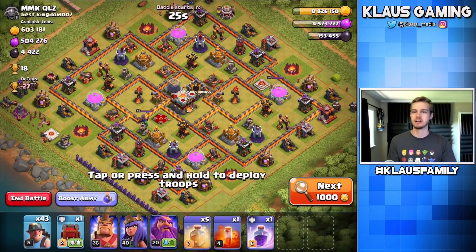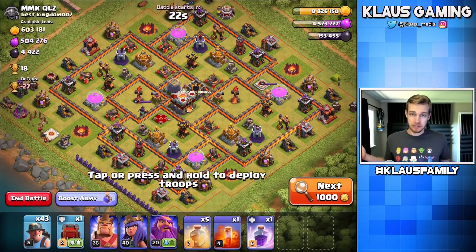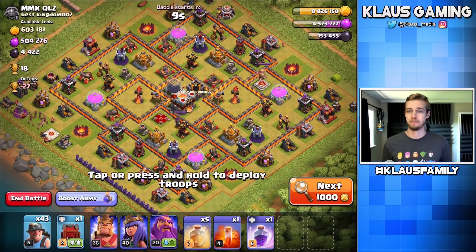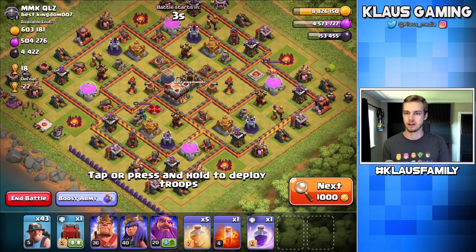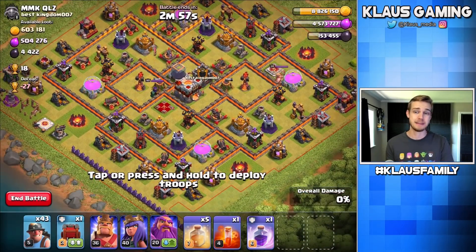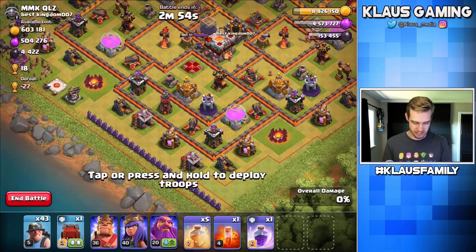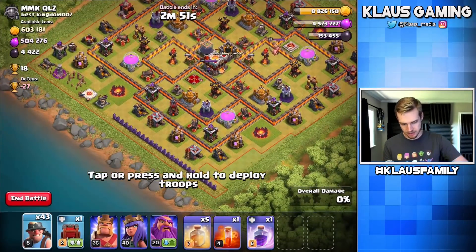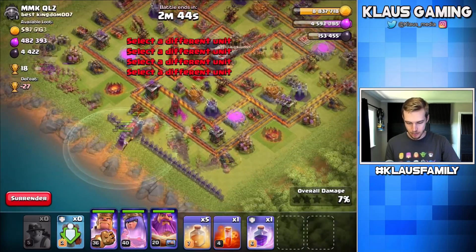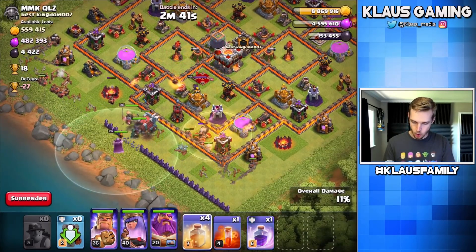We have a lot more dark elixir than we really realize. Look at this — the queen is level 40, she's got 10 levels left, each averaging 190,000 dark elixir. That's over a million dark elixir to max the queen still. We're a long way from done. And then I find this base — a town hall 11 without an eagle artillery, which this guy must not have looked at my TH11 upgrade guide because that eagle artillery is very, very important. We're gonna smack it. Let's put down a few miners across there, let the wall wrecker lead everybody in.